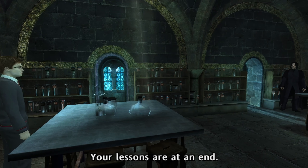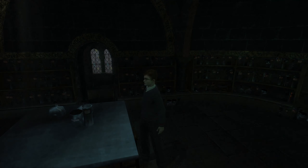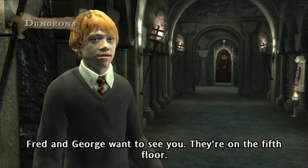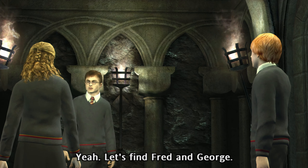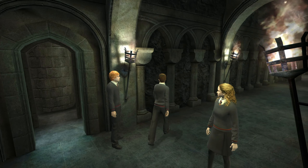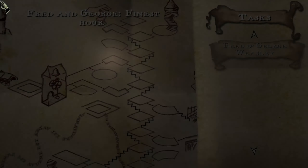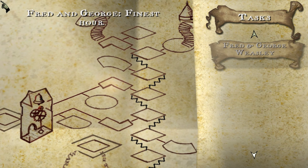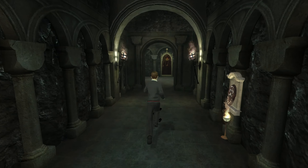Enough! Your lessons are at an end. Get out. Fred and George wanna see you. They're on the fifth floor. Are you alright, Harry? Yeah. Let's find Fred and George. Well, they kind of skipped over why Snape got angry at him. Because he normally gets angry because he sees memories of Snape instead. Well, let's just head over to Fred and George now.